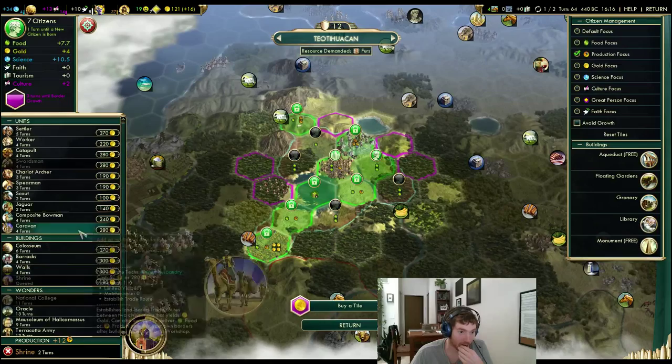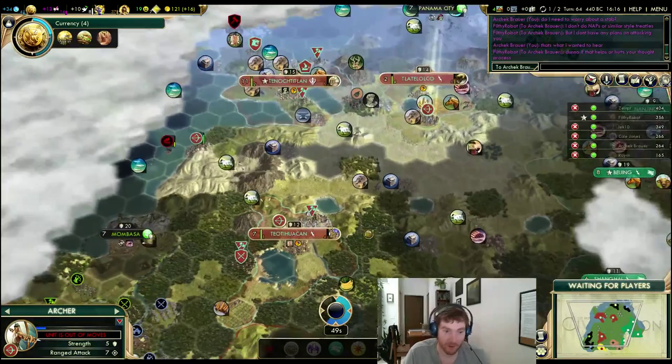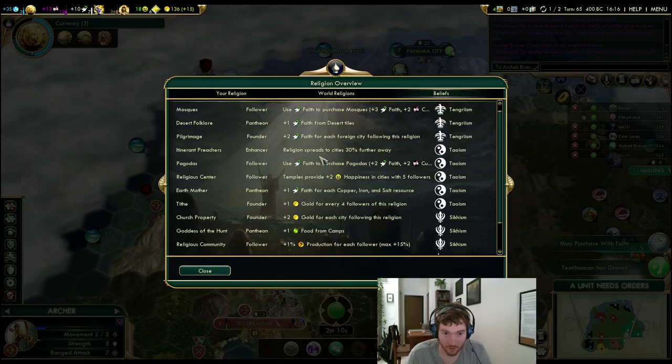I don't have a granary in either of these cities yet — I have a granary in this city, I don't have a granary in that city. I have a ton of happiness from these city-state allies right now. I'd really like to enhance if I can. I should have looked at what the other beliefs I took were. Spreads further — that's annoying.